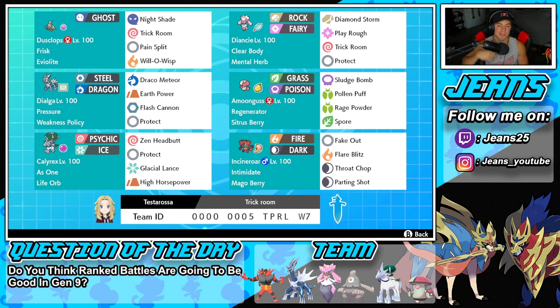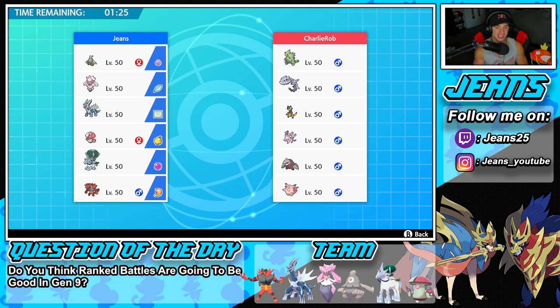Let's get after it — let's hop onto our ranked doubles ladder to get some wins with the Series 13 Diancie team. First battle coming at you guys and we're going up against a really cool sandstorm team. He's got Tyranitar, he's got the Excadrill combo — one of my favorite combos of all time — and he's got Steelix, Heliolisk, Sylveon, and Clefable. I'm thinking of leading Amoonguss alongside Diancie.